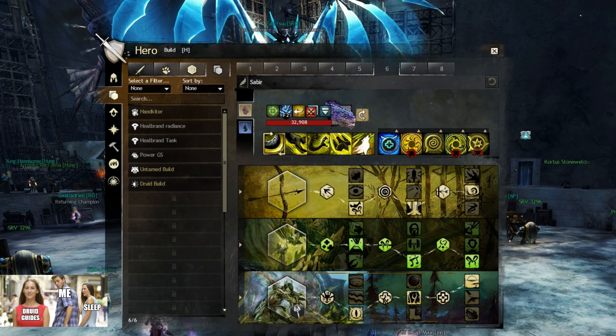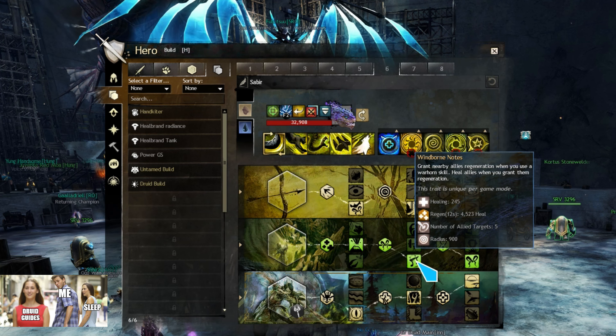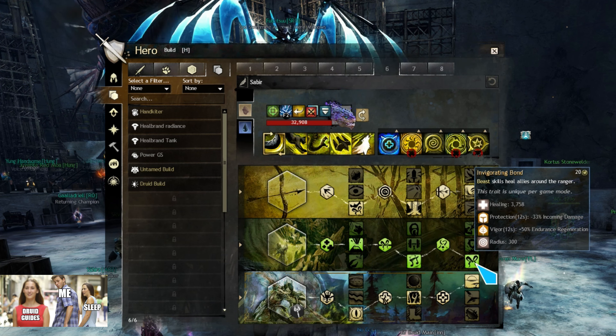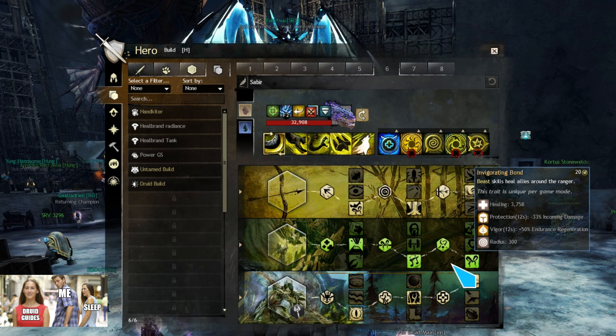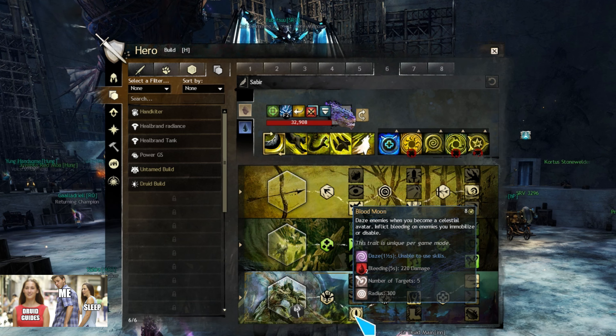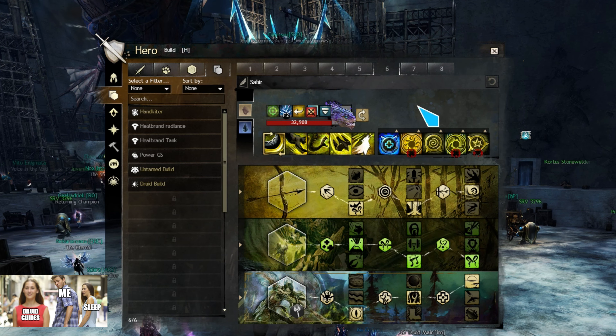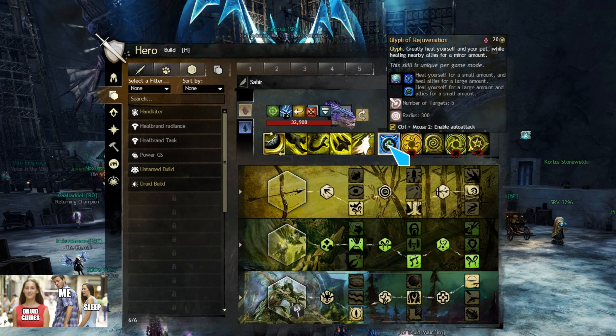The second trait line is obviously Nature's Magic. Here I'm taking Windborne Notes for extra regen on my Warhorn skills, and Invigorating Bond for more protection and vigor. And then in the Druid trait line we have Blood Moon for Daze when you enter Celestial Avatar, and Verdant Etching for protection from glyphs.